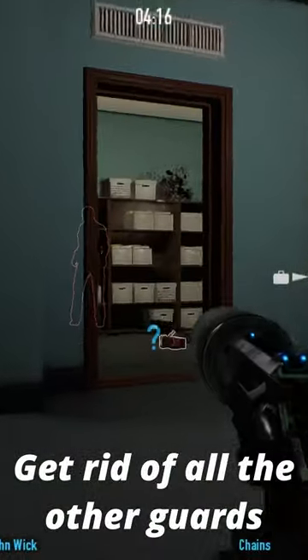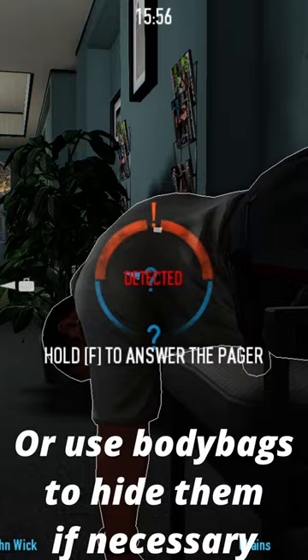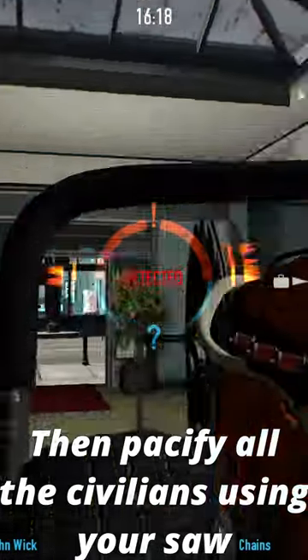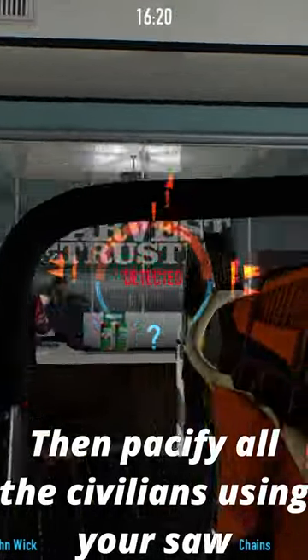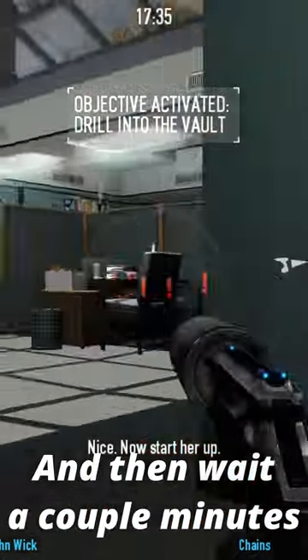Next, you're going to want to get rid of all the other guards. Either kill them in isolated locations or use body bags to hide them if necessary. Then you're going to want to pacify all of the civilians using your saws and then get the thermal drill. Put the drill on the vault and then wait a couple of minutes.